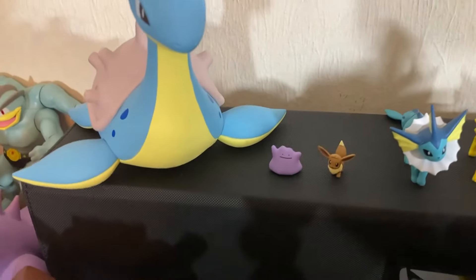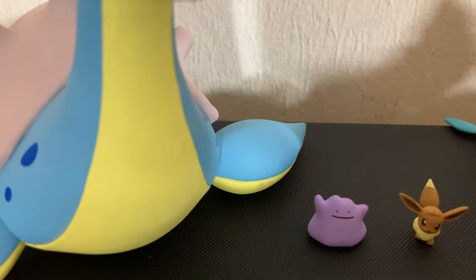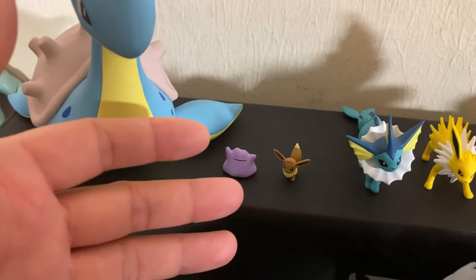We have Ditto — if you have Ditto, you have all Pokémon. The closer you get to these Pokémon, the more detail you can see. Here's a little Eevee — look at the size of my hand in comparison, it's tiny.